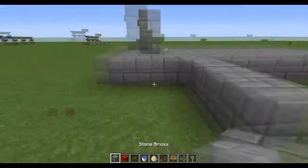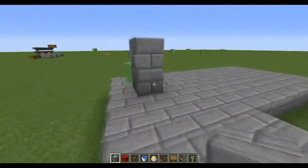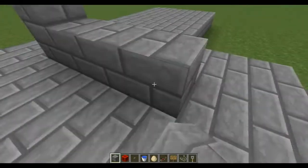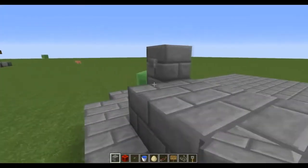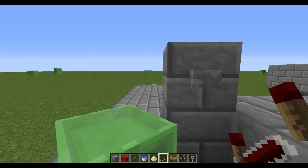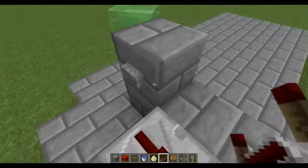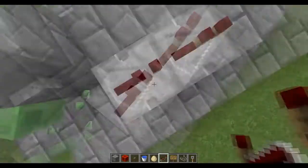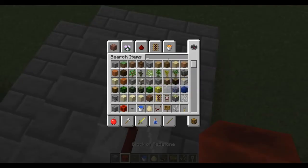Now, right beside that button you're going to want to place two rows of four blocks wide of stone bricks. Here's the button and the base — so one, two, three, four, and then on this side as well, one, two, three, four. Next to the button you're going to want a redstone repeater — you can buy those at the shop and they're very easy to make. You're going to face the redstone repeater so that when you push this button it'll power it towards this way, on this first layer of stone bricks.